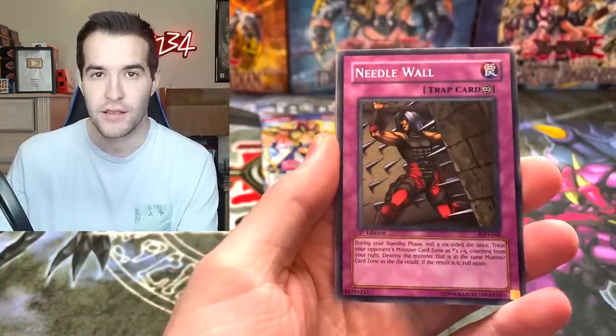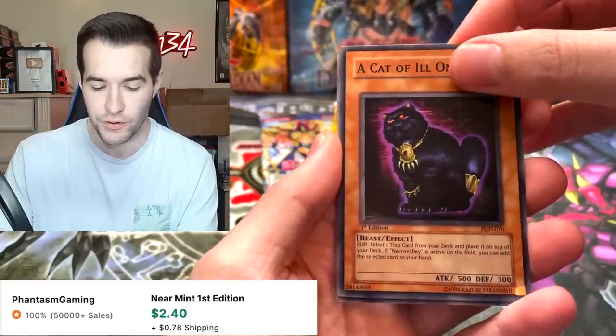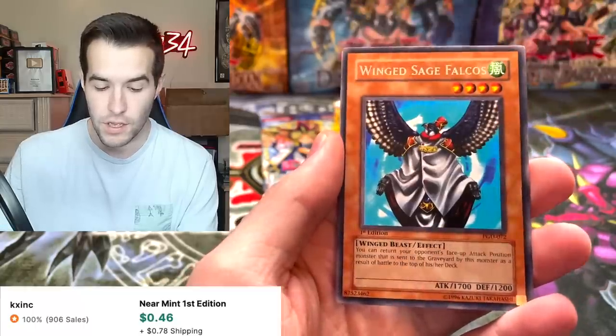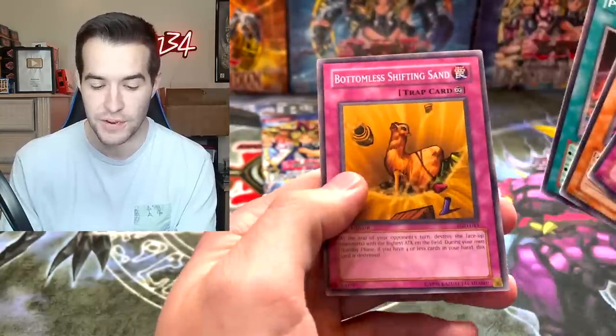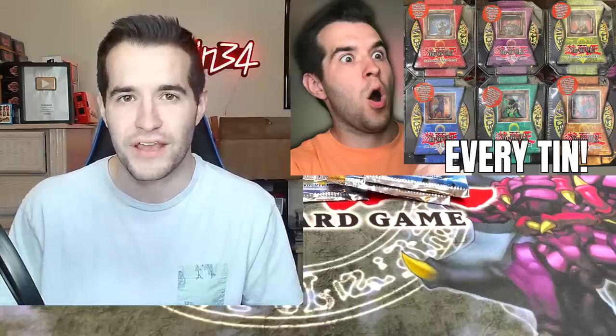Time Eater, Needle Wall, a Cat of Ill-Omen - a very interesting card. The Reasoning - that's a pretty good card in some decks. Another Winged Sage Valcos, he keeps appearing. Royal Keeper, Pyramid Energy, and Bottomless Shifting Sand. Where are those Metamorphosis? You guys remember in the Every 10 opening for 2004 we had Pharaonic Guardian and pulled like three Metamorphosis out of six packs. Well, so far we've pulled zero, so the ratios are evening out.